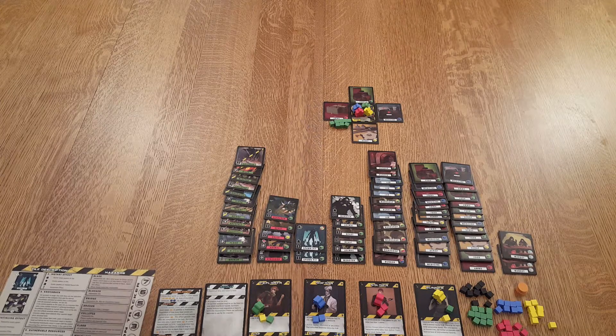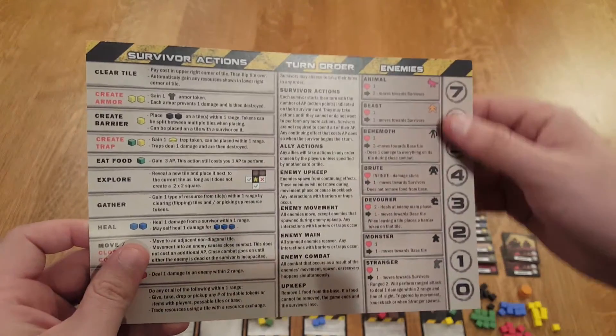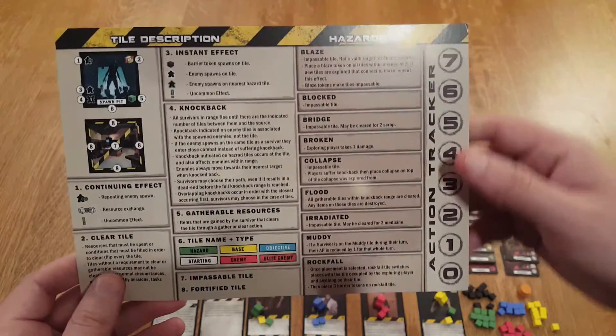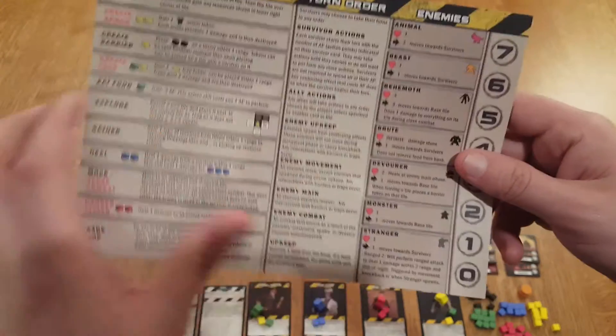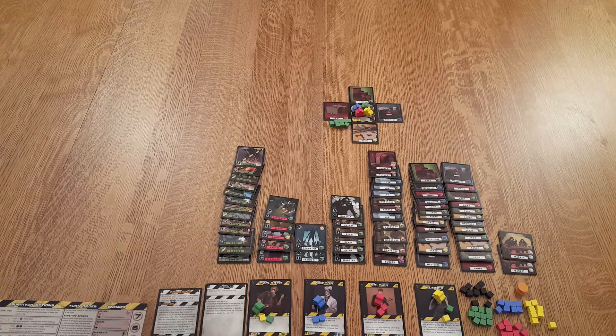Rob and Dave are awesome. This is their player sheet — almost everything you need to play this entire game is on here. They've got six of them, one for each player. They give you quick guides of what the different things are on the tiles, all the different actions, turn order, and all the enemies. I'll be referring to this during the game often, because there are a lot of rules. The rulebook is 40 pages. I've played seven times now, so I'm feeling pretty comfortable.